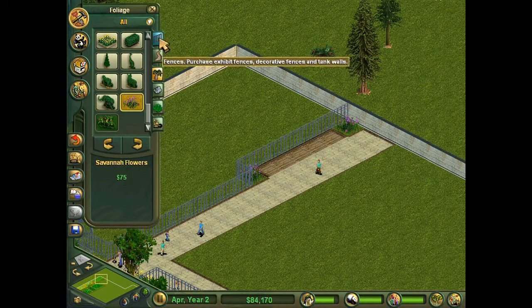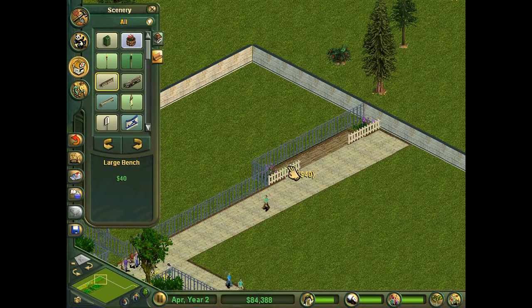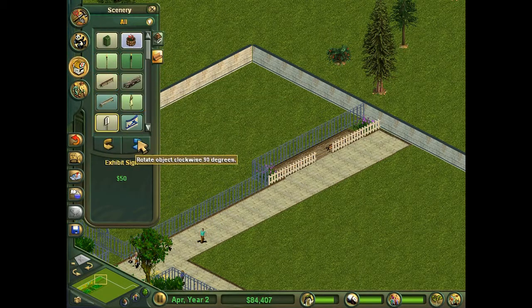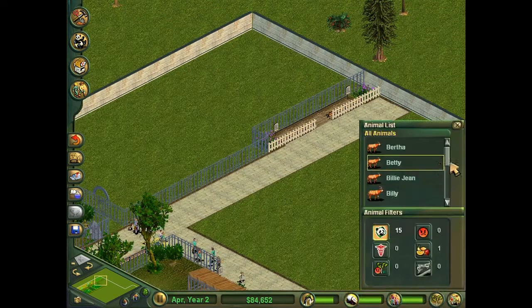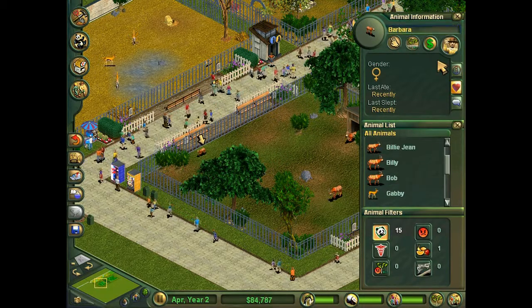So some beautiful flowers and picket fence... I guess I should have more picket fence because that looks silly. And then the exhibit sign, like that. Billie Jean has given birth — a girl. Barbara. Barbara the Bongo.